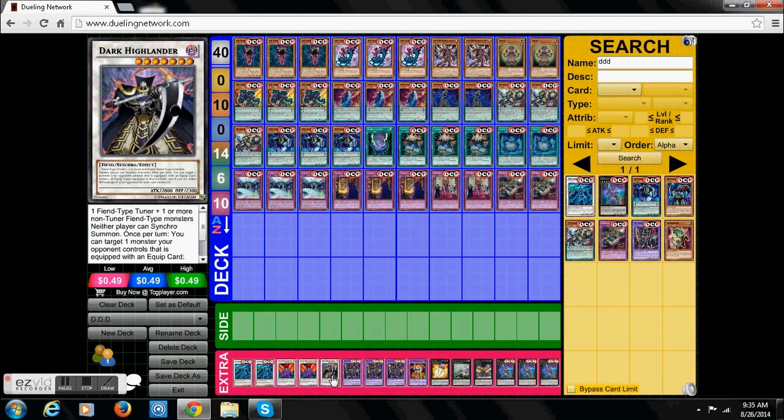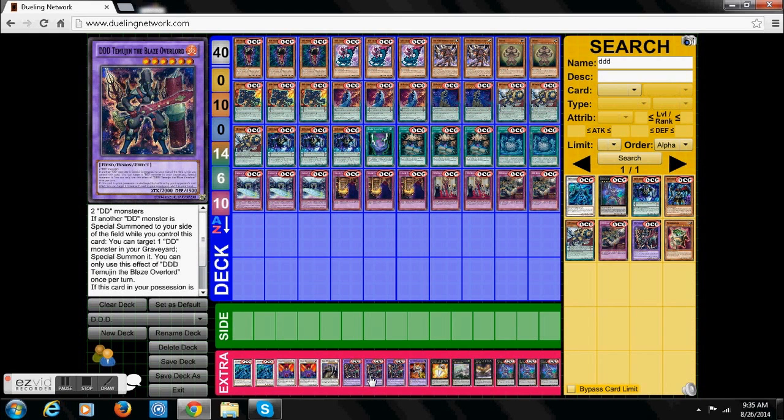And why he's still a pretty good competitive card — that's why I use two of him. And then we have Dark Highlander, because he's pretty easy to summon and he shuts down Synchro Decks or Equip Spell Cards. Dark Highlander is still a very decent Synchro to summon — 2800 attack points and forbids Synchro Summons. Now, we have three DDD Blaze Overlord. Basically, when a DDD monster is special summoned, you get to special summon a DDD monster from your graveyard. And if this card is destroyed while he's in your possession, you get to add a Convent card from your graveyard to your hand. You can even banish this card later to summon another fusion — he's an almost completely recyclable card.